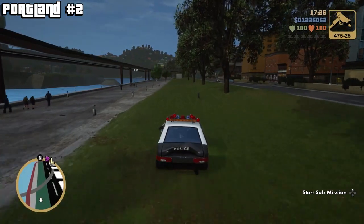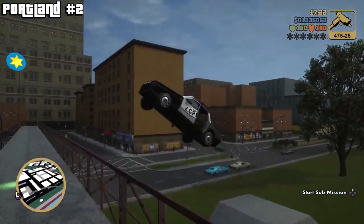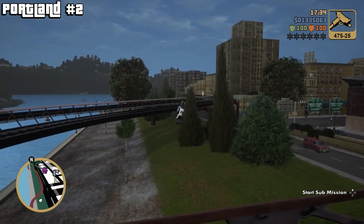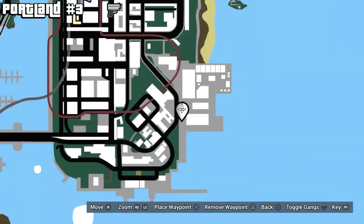Either way, we're going to be going through all of them in the guide. This next one is on the left side of Portland against the water. If you go down this grassy area, you're going to find a ramp here that also has a bribe to get rid of your wanted level. It's probably going a bit too fast because I kind of smacked the train tracks, but as long as you see the unique stunt bonus and it registers, you can move on to the next one.